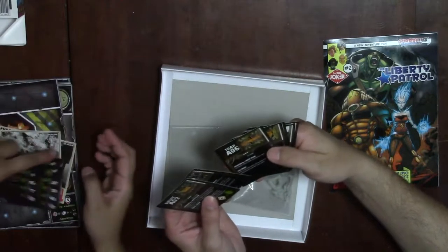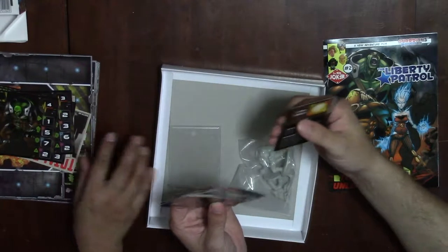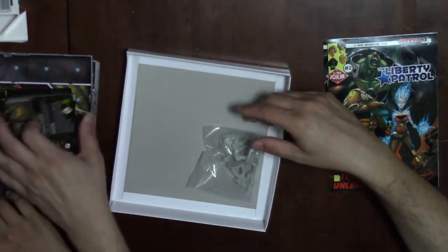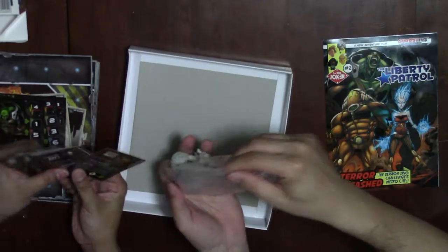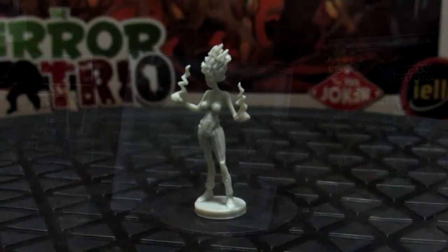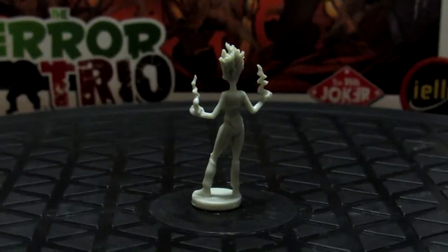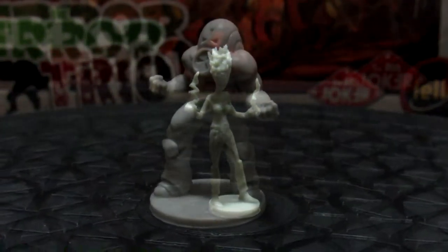This goes along with the different map tiles. I haven't read a lot of the rules on the actual game yet. And of course you get your cards for the three new characters - Voltage, Nuke, and Iron Turtle. She is so little compared to the other two, but she's Voltage.